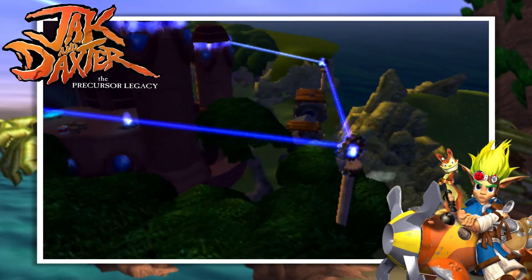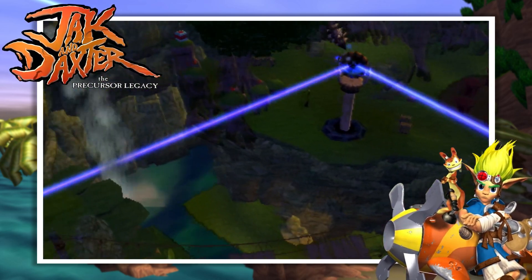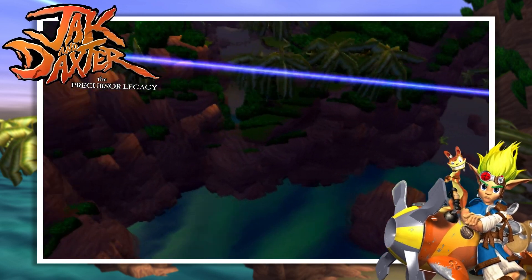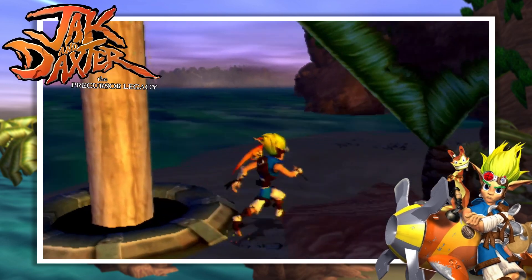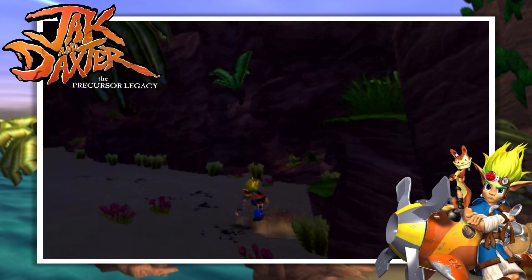So there we go. Surprisingly, Blue Eco and the idea of a wireless energy grid was thought of years before Naughty Dog came along with their surprisingly advanced precursor energy. But even so, it probably wouldn't be safe for the simple civilization seen in Sandover Village — one stray bolt of electricity could probably cause one of the basic huts to catch fire.